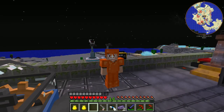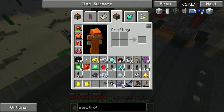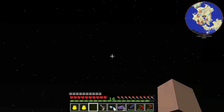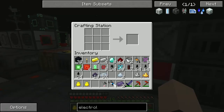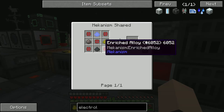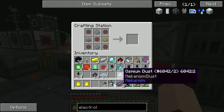Hey, what's going on guys, Semineon here and today we're going to be diving right into mechanism. So the first thing we're going to make is an electrolytic separator. Let's get right into it. I know this is kind of a rush but basically that's what we're doing right now. We got everything we need to make this stupid thing, which is an electrolytic separator.